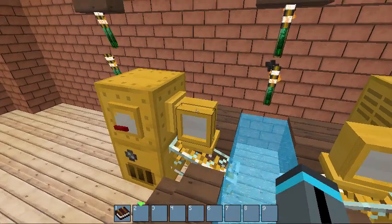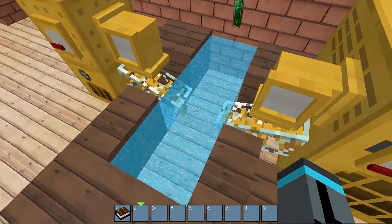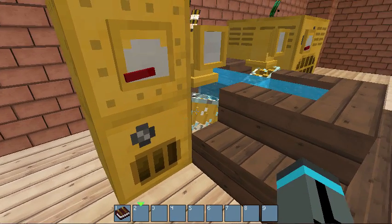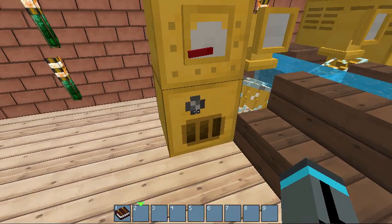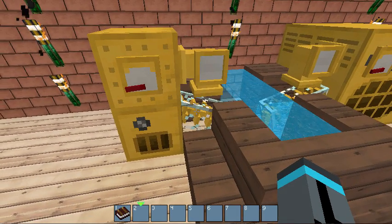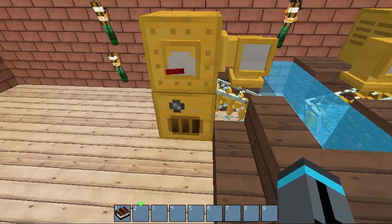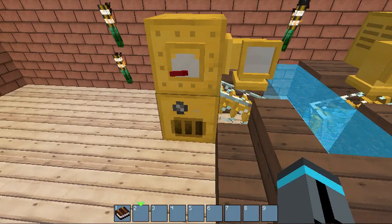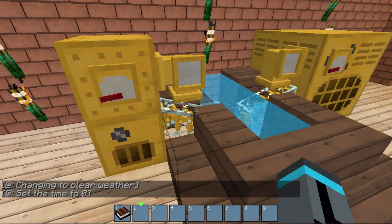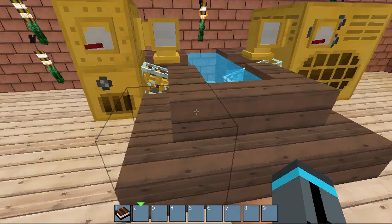The Archimedes screw has to be provided steam (that's why the pipe is there) and it has to be in a source block of water. As steam pressure starts to build, it will automatically feed water into the furnace. Without one of these, you would have to sit there with a bucket of water constantly dumping more in from a source block, which will drive you nuts because the furnace uses up water pretty quickly.